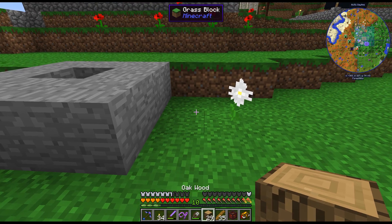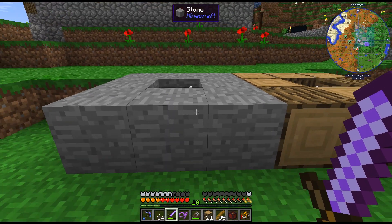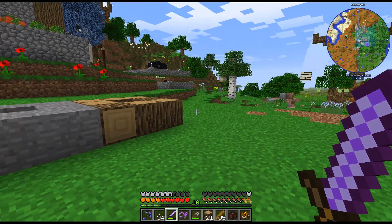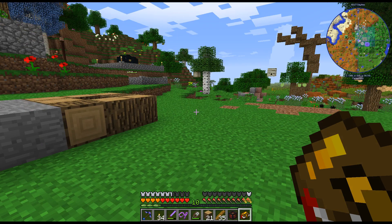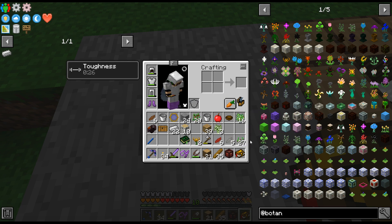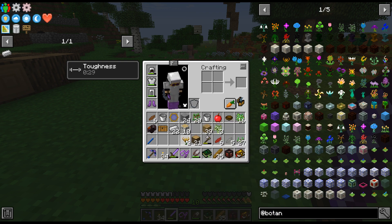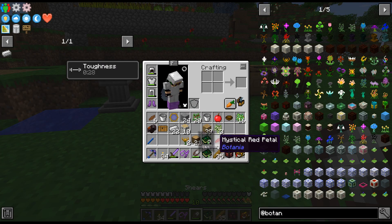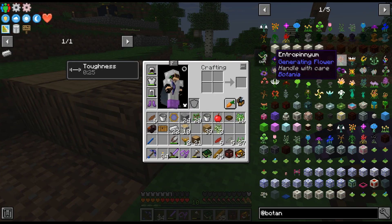Let's transform some of this stuff. I'll put that there. I've not seen particles. Am I crazy? Is that not how this works? Usually there are particle effects. So I'll do Living Rock. Pure Daisy — okay. That is not stone, and the living wood is infused wood.